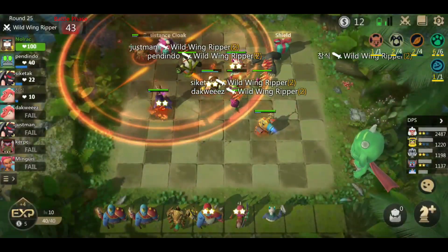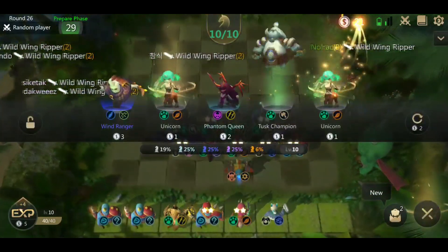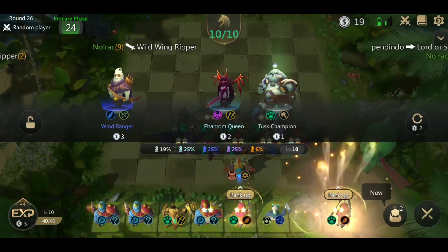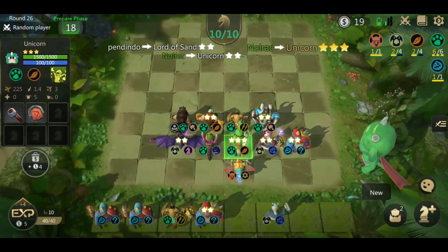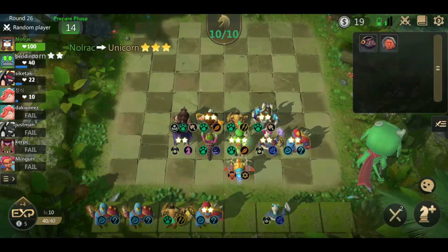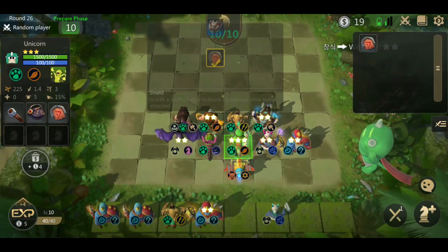You queue for a battle that pits you with 7 other players, making it 8 people including you in a match. Each round, a random opponent is chosen for you. Winning the round damages your opponent's life points. Deplete all of their life points and they are out of the game — only one player wins out of the 8. But if you at least achieve 3rd place, you'll get rewarded with candies, which can be used for cosmetics.